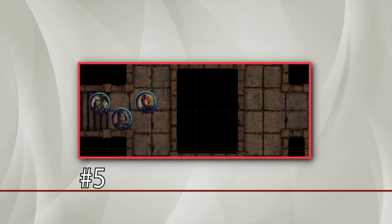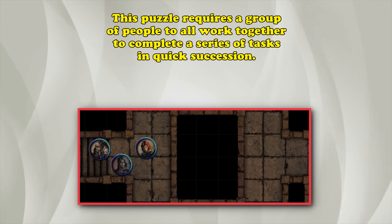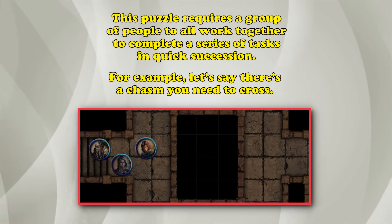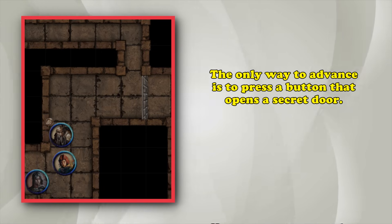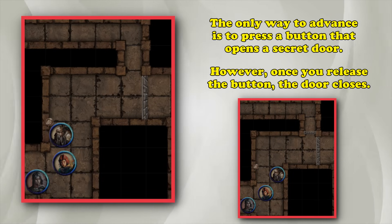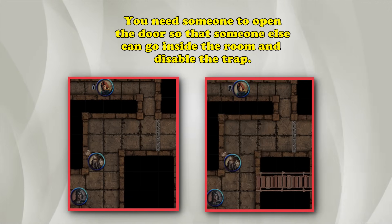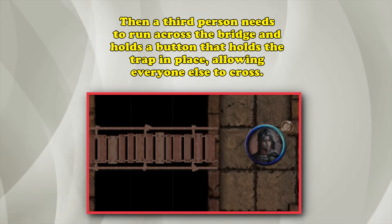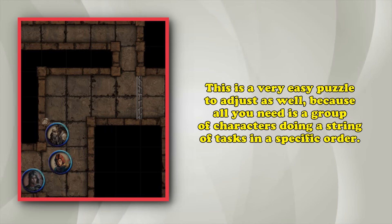At number 5, we have a simple order of operations — a puzzle that requires everyone in the party to work together to perform one specific task, but these tasks must be accomplished back to back in quick succession. For example, to get across a chasm, pressing a button opens a secret door, but once the button is no longer pushed the door closes. So you need someone to push the button, someone to go into the secret room to disable the trap which lowers the bridge, then a third person to run across and push the button that allows the trap to stay in place so everyone else can cross.